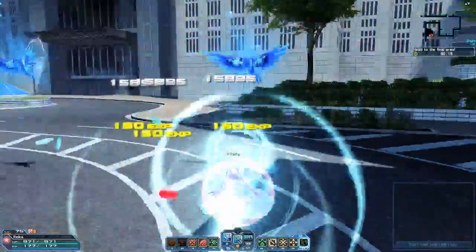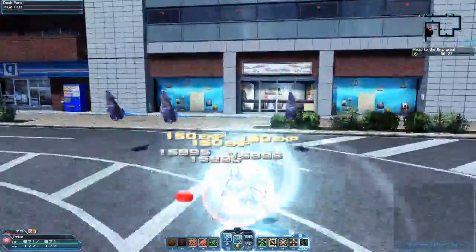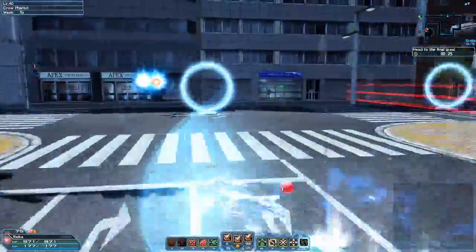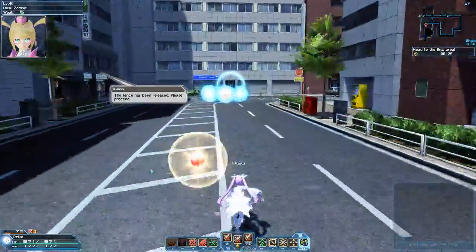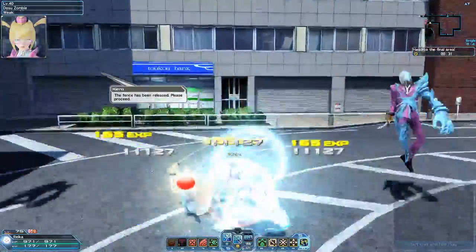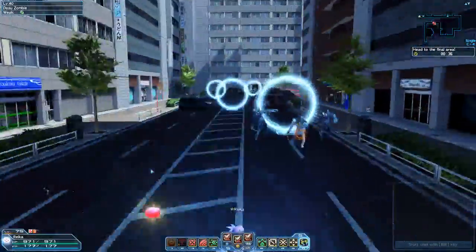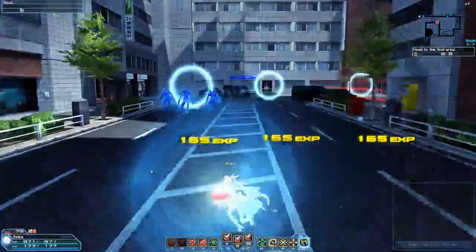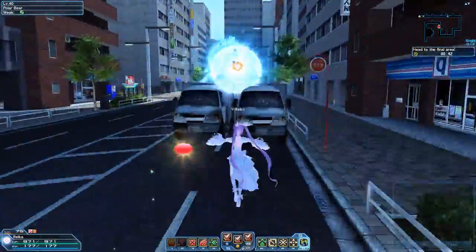Use the dash panels to take out the enemies in each corner of this first area. I like to curve around so I can clear this area and get to the next dash panel. You'll have to kill every enemy to progress, and it's alright if you don't hit all the dash panels — just make sure you hit at least two before an enemy spawns to essentially guarantee that you kill them.